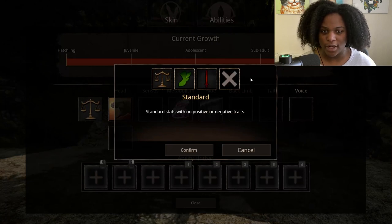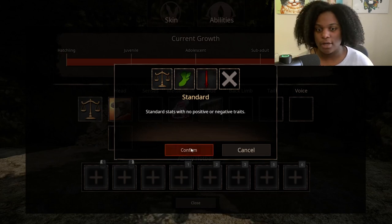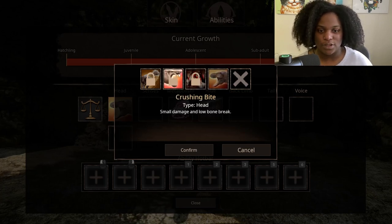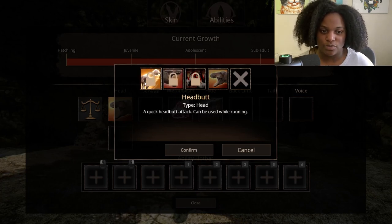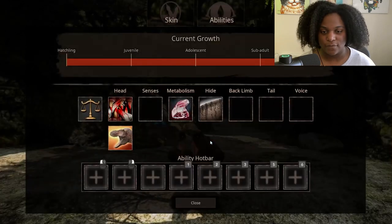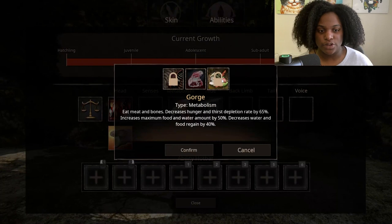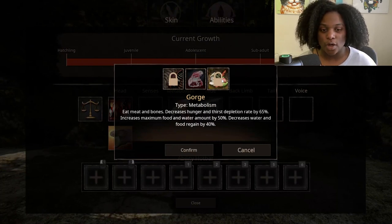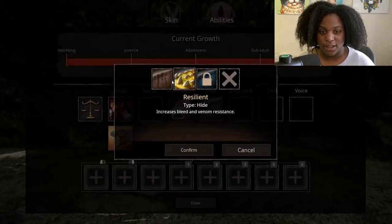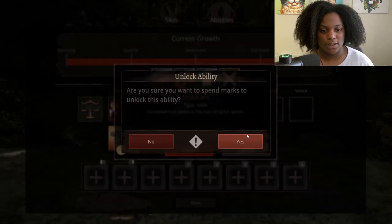Now the abilities. There's a standard stats slot with no title — plus 5 speed, minus 10% armor, plus 10 attack. Head slots have bite for medium damage, charged bite for heavy damage, crushing bite for small damage and low bone break, and headbutt — a quick attack usable while running. Senses appears empty. Metabolism has Gorge: eat meat and bones, decreases hunger and thirst depletion by 65%, increases max food and water by 50%, decreases regain by 40%. Also has Scavenger. Hide has Standard and Resilient — increases bleed and venom resistance.